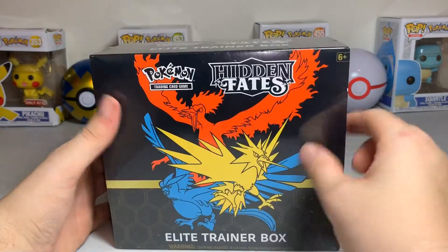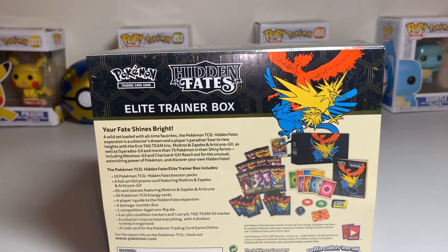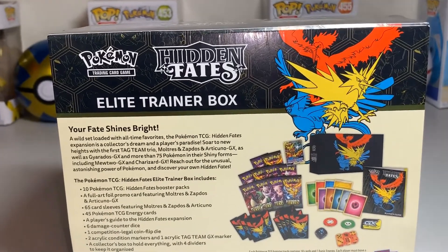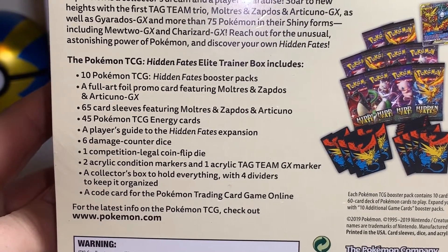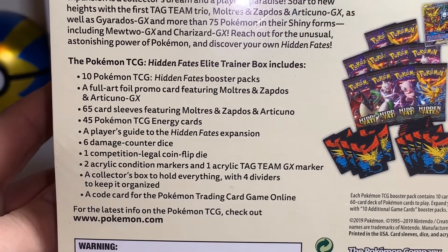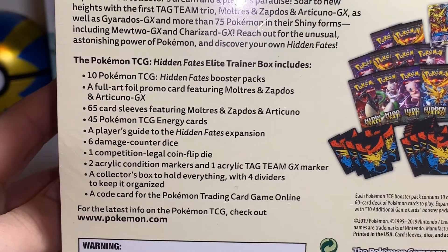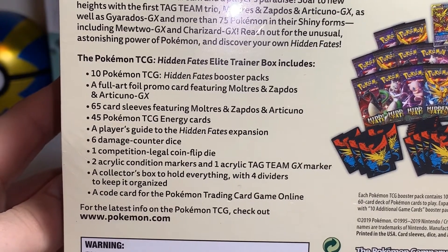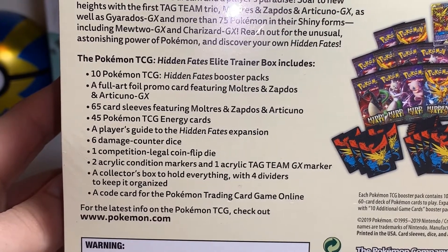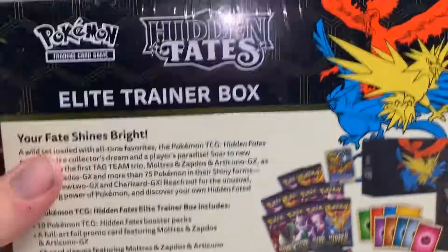The artwork features the three legendary birds on the back. It includes 10 Pokémon TCG Hidden Fates booster packs, a full art promo card featuring Moltres, Zapdos, and Articuno GX, 65 card sleeves featuring the three birds, 45 energies, an expansion guide, six damage counter dice, a small competition coin flip die, two acrylic condition markers, one acrylic Tag Team GX marker, a collector's box with dividers, and a code card for the online TCG.